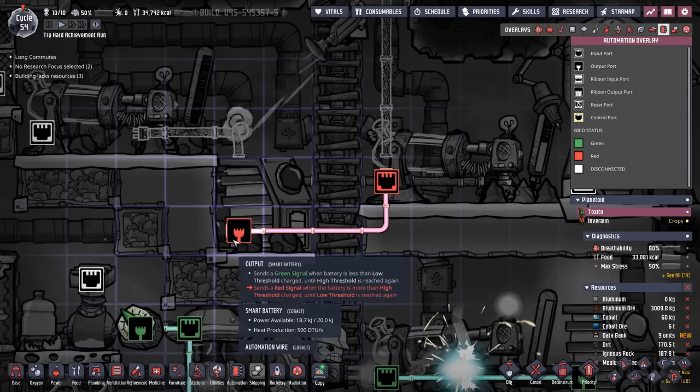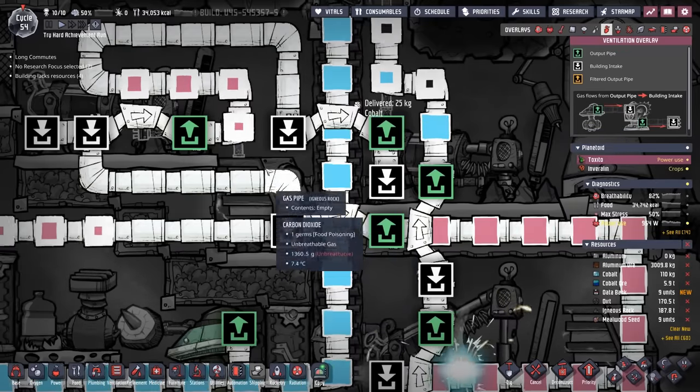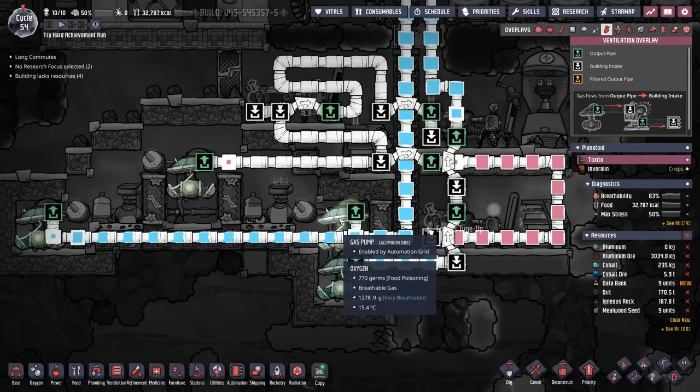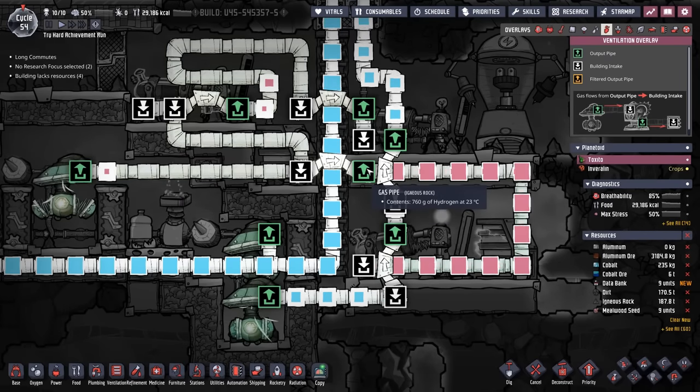We still need to make sure that hydrogen doesn't get backed up, because then the hydrogen would end up lowering in level and eventually the gas pumps would start sending hydrogen all over the base. So now we have another overflow system.